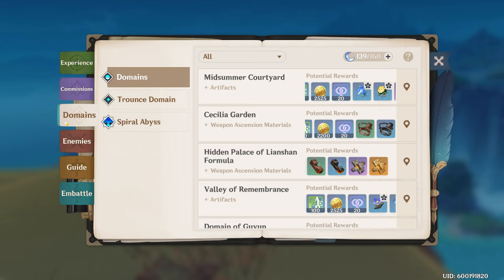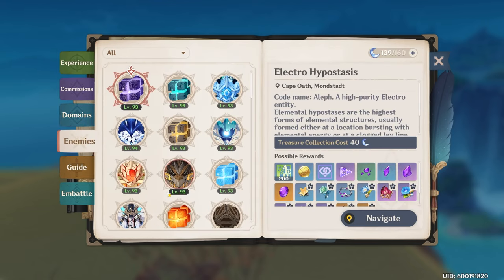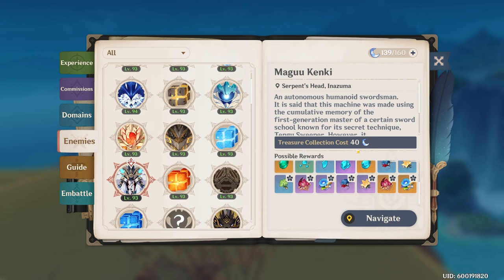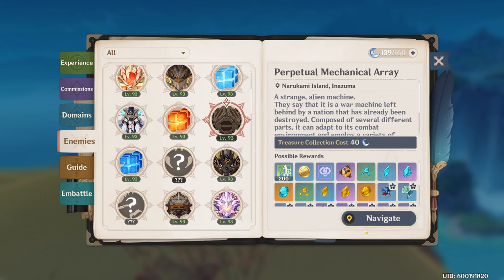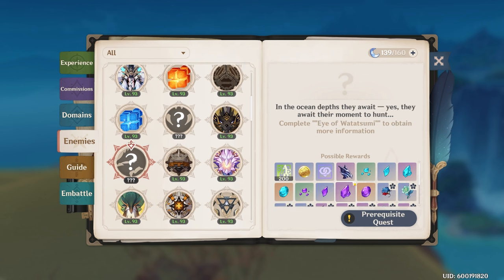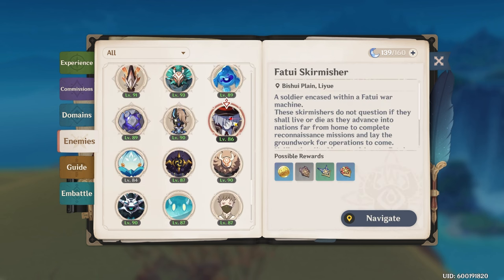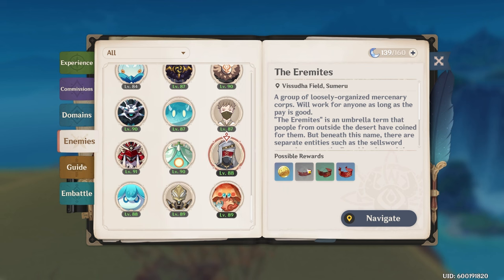While in the Adventure Guide, make sure to navigate everything — there's a lot of helpful information. Under the Enemies tab, you can browse all enemies in the game, see what materials they drop, and navigate directly to them on the map if you need specific materials. Note that these are regular enemies, not bosses — they don't cost Resin and are simply scattered around the map. This lets you efficiently farm exactly the enemy drops you need for character progression.